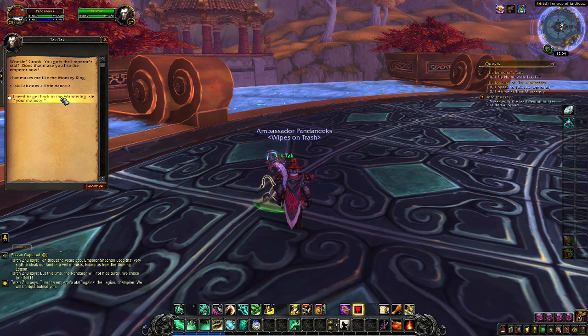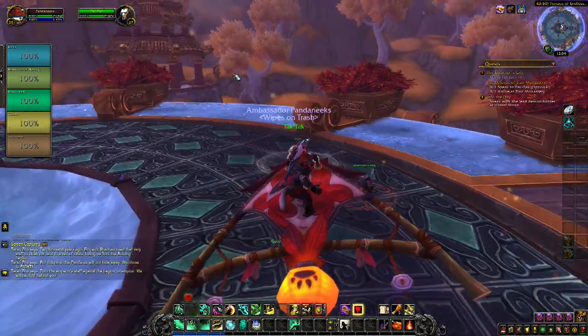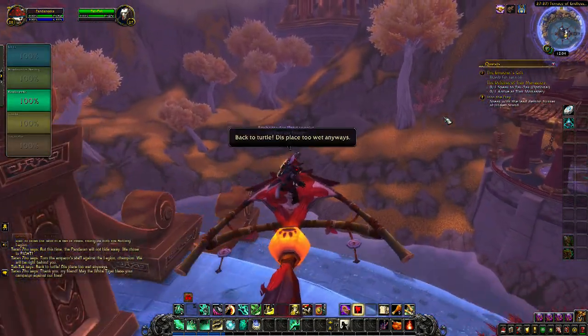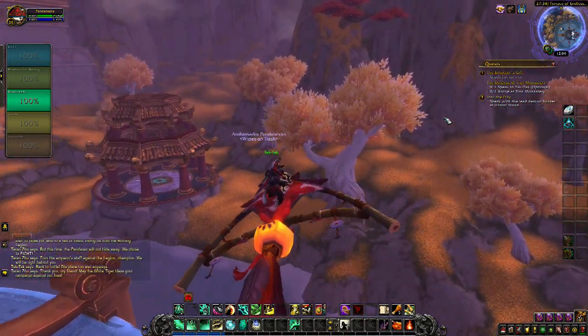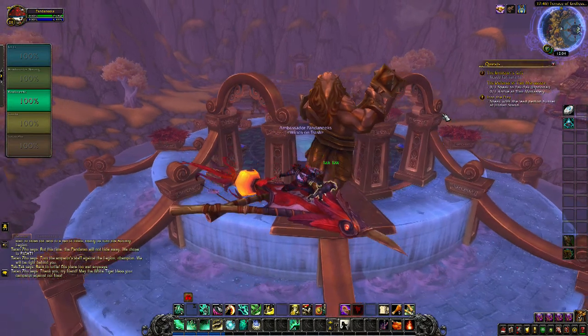Wook and crook — you got the emperor's staff, does that make you like the emperor? That makes me like the Monkey King! He does a little dance. Let's get back to the Wandering Isle, Your Majesty. Don't worry — we'll be seeing the real Monkey King when we go after the Brewmaster one. May the White Tiger bless your campaign. Thanks, Taran Zhu — I'll see you later. He'll actually be a part of the monk campaign.